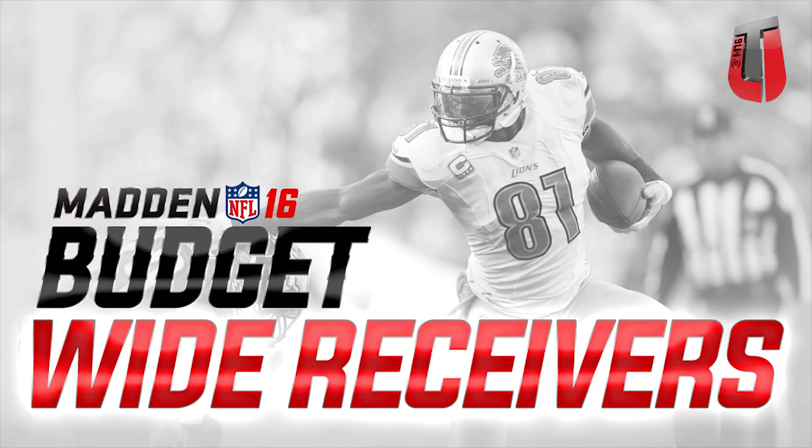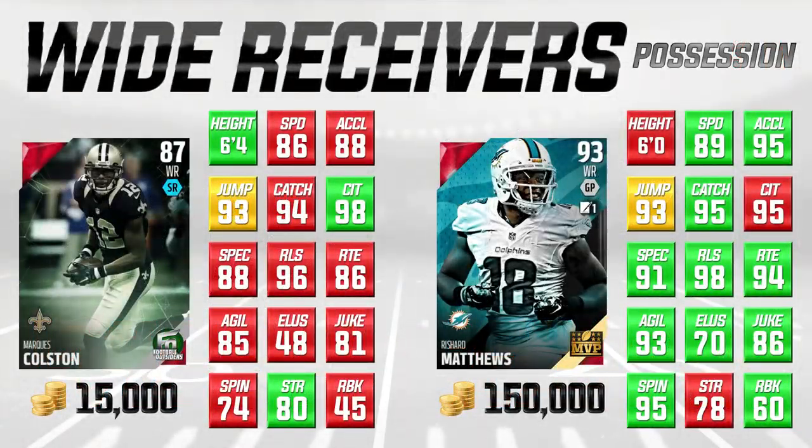We're going to start off with possession wide receivers. These guys are more built to go over the middle — they can hold on to the ball, catching it in traffic, making spectacular catches, and they have good solid catching attributes. They're not the fastest or necessarily the biggest, but they're solid possession receivers. A lot of these guys are also built to play out of the slot. We're comparing budget players on the left to more expensive players on the right, just for comparison purposes to show the price difference and what each player is good or not so good at.